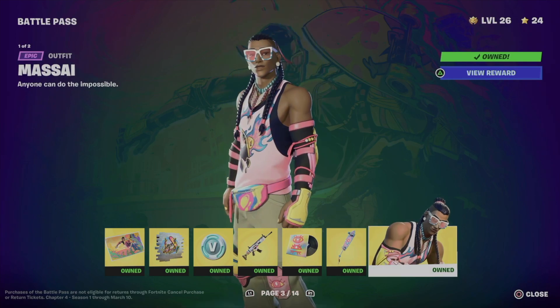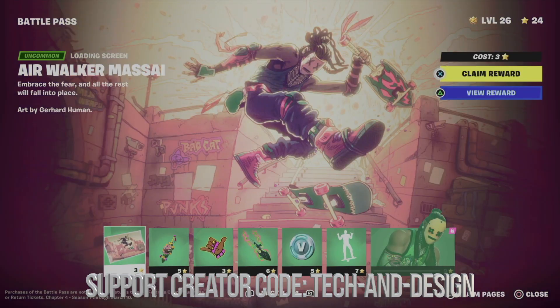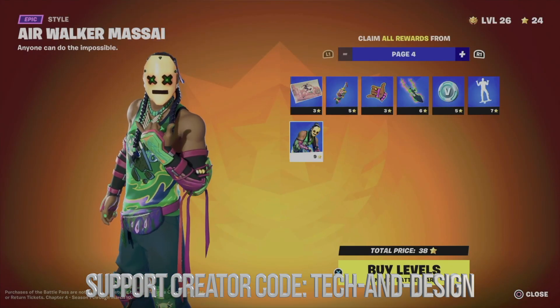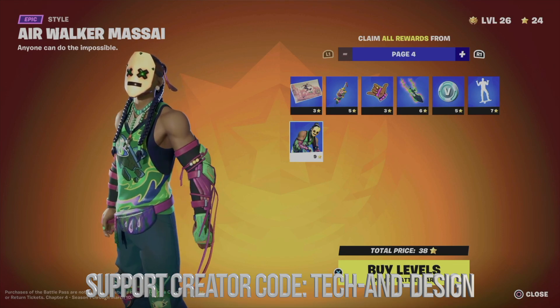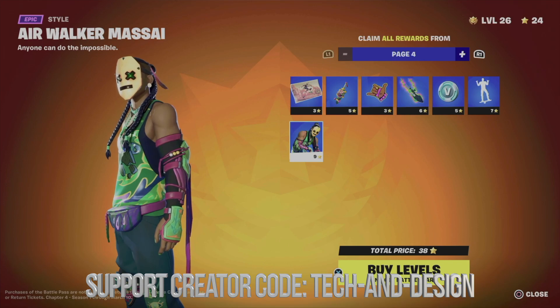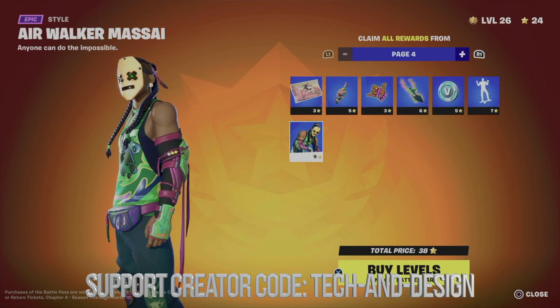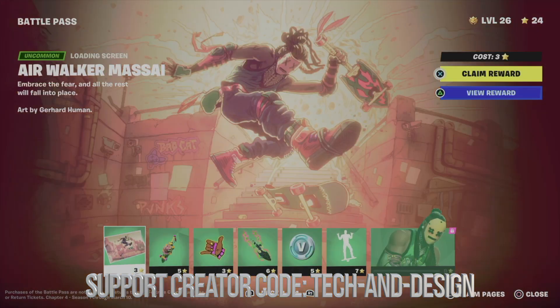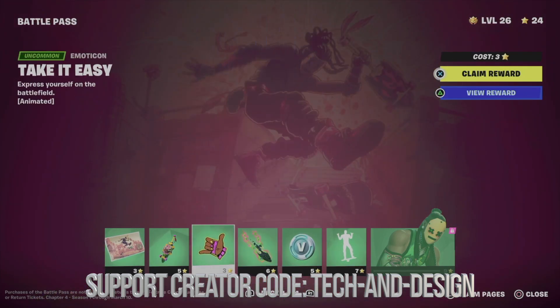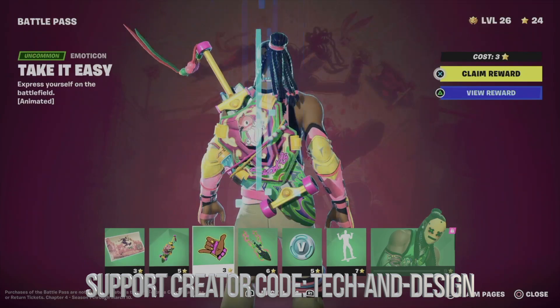We got the spray, V-Bucks, wrap, music, the awesome pickaxe, and obviously the skin. Moving on to page 4 — clicking Claim Pages shows it costs 38 battle stars, and I only have 24, so I can only claim up to a certain point. I prefer to claim everything at once so I won't do a partial claim.